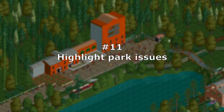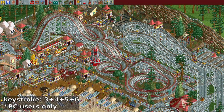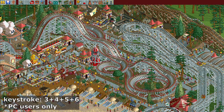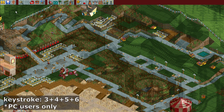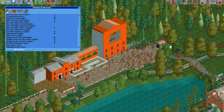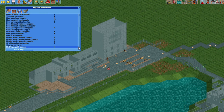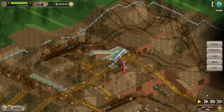Number 11 – Highlight Park Issues. A classic keystroke shortcut combination I use is 3, 4, 5, 6 for invisible rides, scenery, supports and peeps. This in combination with pausing helps highlight issues like dirty paths and vandalism. OpenRCT2 has a great feature that essentially does this with 1 keystroke, but 3, 4, 5, 6 should do the trick for vanilla version users.